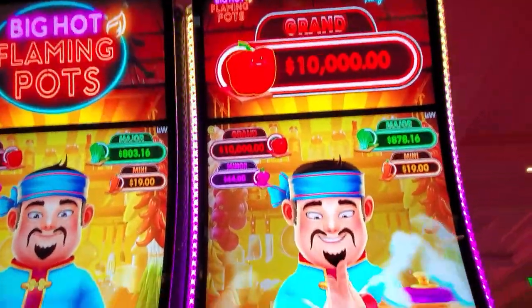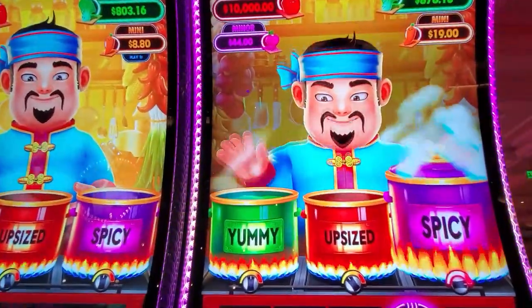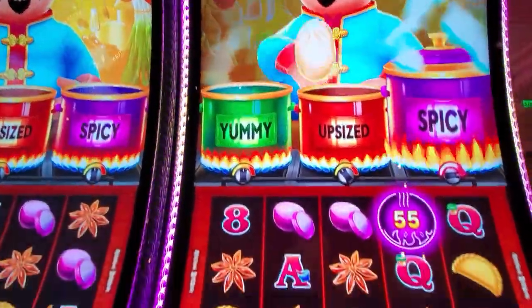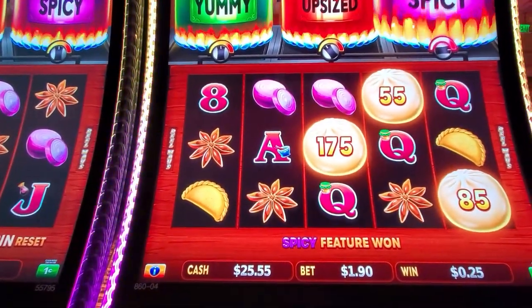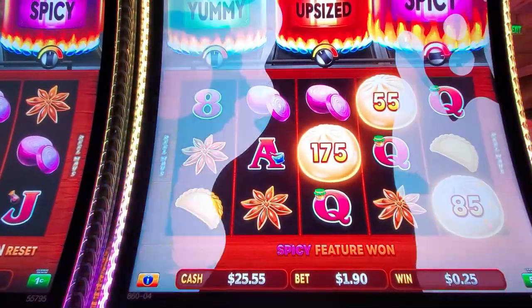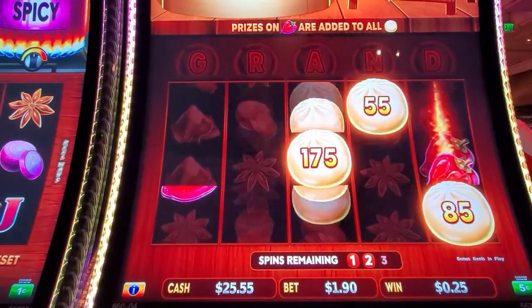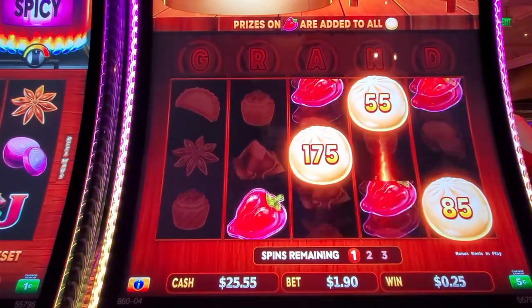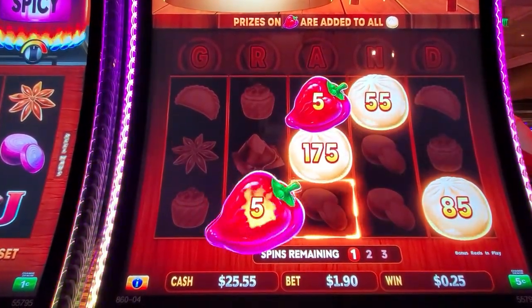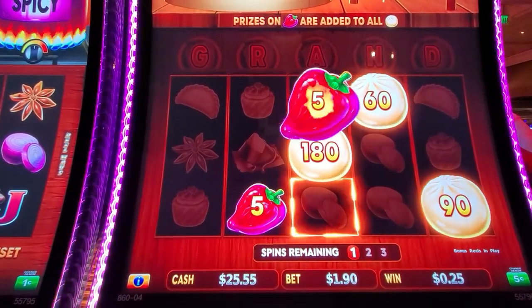I'm playing Big Hot Flaming Pods and I got the spicy one. We're on Nickel's button 190. On this one we want to get the peppers — there we go — and the peppers spice up the dumplings.